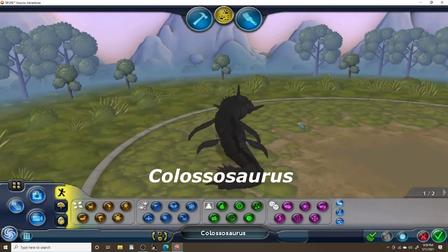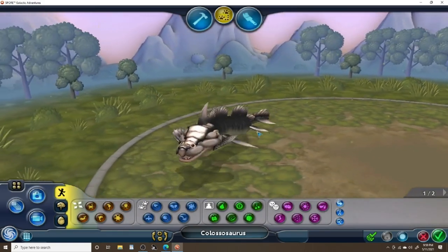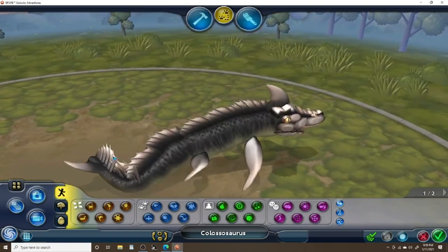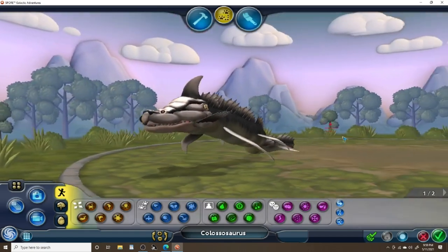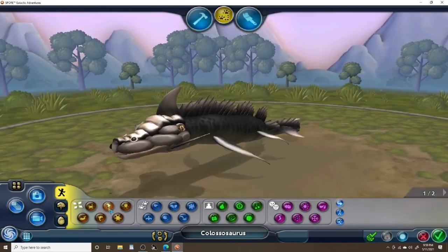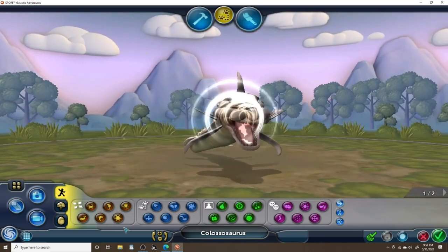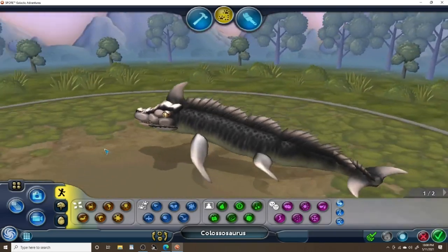Up first we have the very first aquatic creature, the Colossusaurus, which is the Mosasaurus descendant. With this guy I wanted to make him look like Titanosaurus from Terror of Mechagodzilla mixed with a whale and a shark. You can notice the Mosasaur body, the whale tail fins, and the dorsal fin that the shark has. It just looks really cool in my opinion.